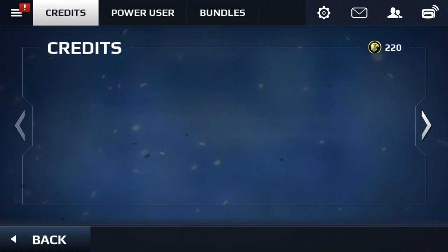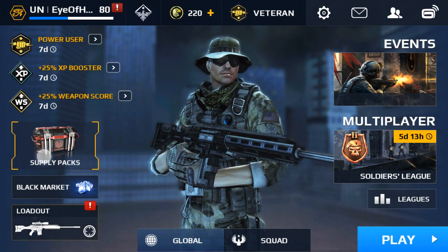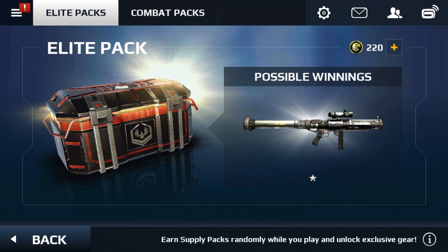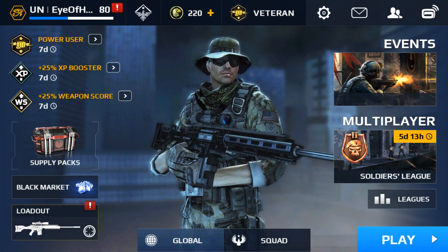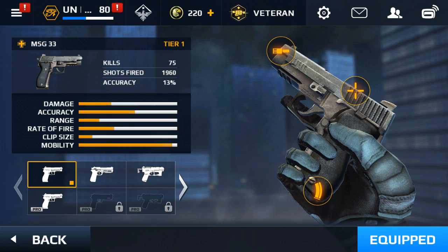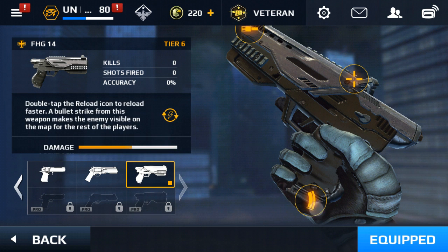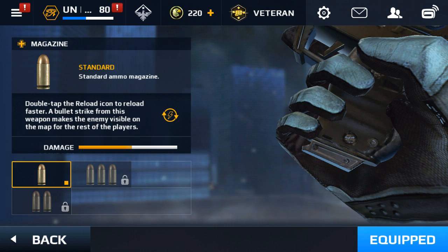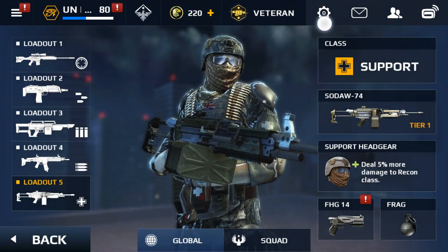I'm actually gonna do a gameplay and a pack opening today. Let's go ahead and go into the packs. I have 220 credits now, so I can finally open a pack. We're gonna open — wait, we can't open packs? Okay, so I guess you can't open a pack today. I'll do that in the next episode. But I just want to use this Sodao. Let's go and switch to another pistol. Oh, I got the last pistol unlocked — that's crazy. So I have the last pistol unlocked.